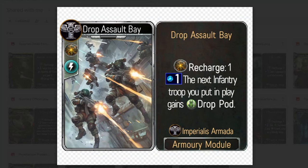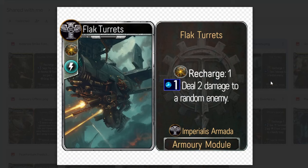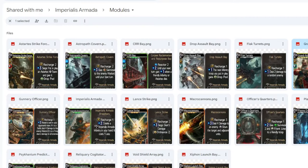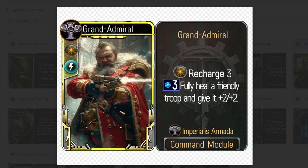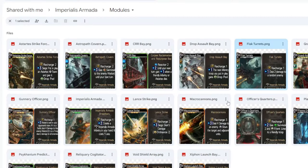The Drop Assault Bay has recharge 1 — the next infantry troop you put in play gains drop pod, a small but effective bonus for survivability. There's also one that deals two damage to a random enemy with a recharge of one, which is pretty powerful since every other turn you're doing that. The Grand Admiral is a legendary with recharge 3: fully heal a friendly troop and give it +2/+2. That's pretty good, though I think it's weaker than the two-damage module, because constantly dealing damage is stronger than buffing a unit.